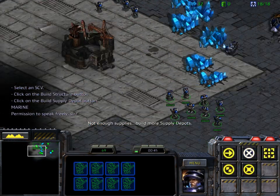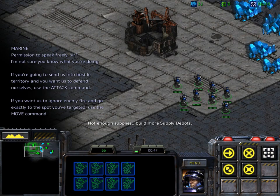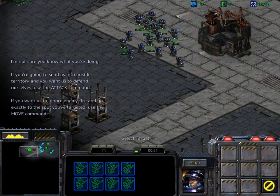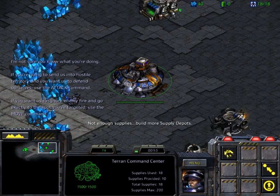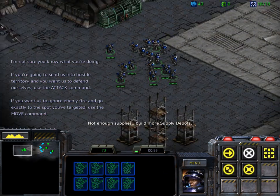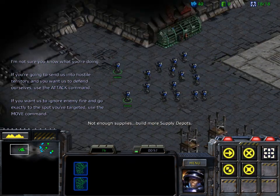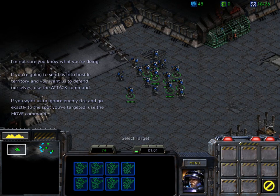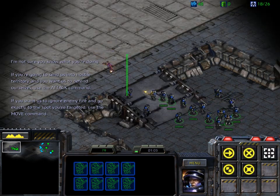Permission to speak freely, sir. I'm not sure you know what you're doing. If you're going to send us into hostile territory and you want us to defend ourselves, that is the objective plan. But if you want us to ignore enemy fire and go exactly to the spot you've targeted, then use the command. Now, which will it be?